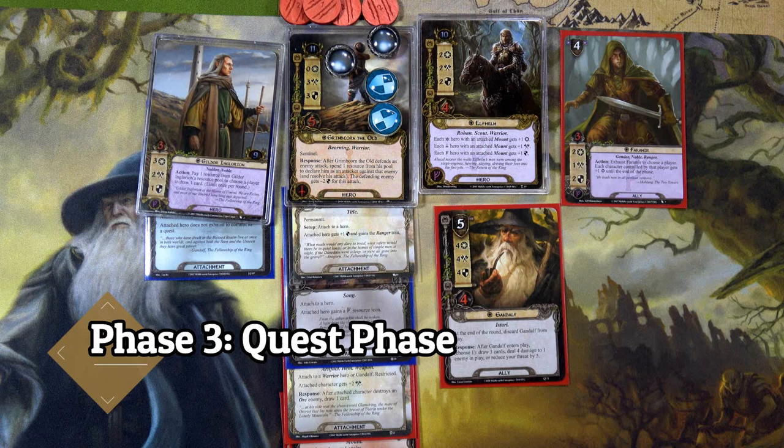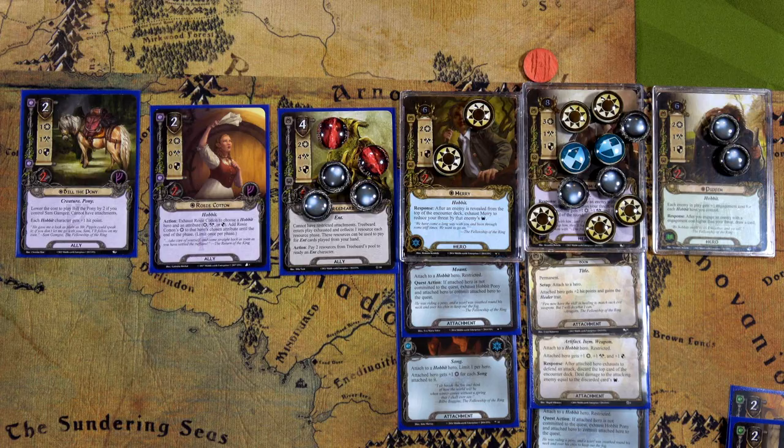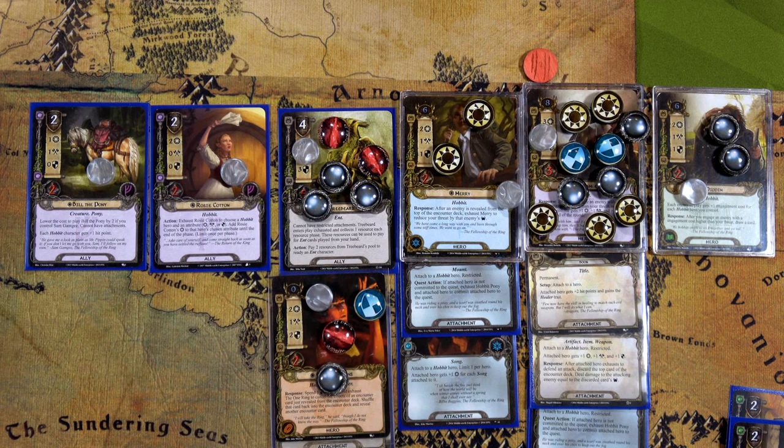Let's start questing: Gildor for three, Elfhelm for five. We exhaust Faramir to add plus one willpower to all Hobbit deck characters — five plus four is nine. Bill for eleven, Rosie for fourteen, Treebeard for seventeen, Mary for twenty-two. That's nine more for thirty-one, plus two for Pippin gives thirty-three, and that's actually thirty-four with the plus one, plus Frodo for thirty-seven. Come on, that has to be enough.